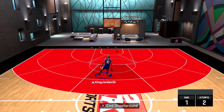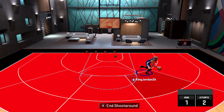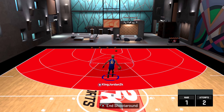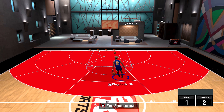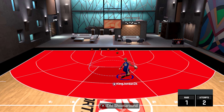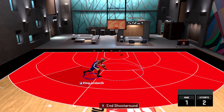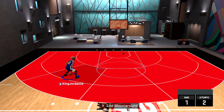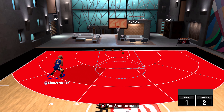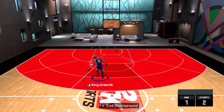Check this out — if you look at your My Park hot spots, you may shoot like eight for 30, but it gives you a different percentage because it calculates all your percentages from My Career, Pro-Am, and Park combined. So at the same time, I feel like that's better because it gives me a good percentage even if I shoot bad in the park, because I shot well in My Career where the difficulty is easier.